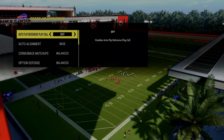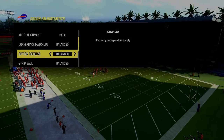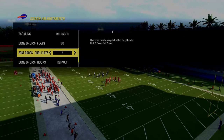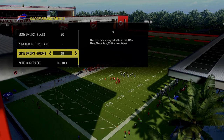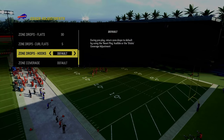So what we're going to do is go into our coaching adjustments. As you can see here, we have our auto flip off and our auto alignment on base. The most important thing we're going to do here is put our flats on 30 and our curl flats on five. You can really leave your hook curls on default, put them on five, or if you want them to play a little bit deeper, you can put them on 10 or 15. I like to just put them on default.